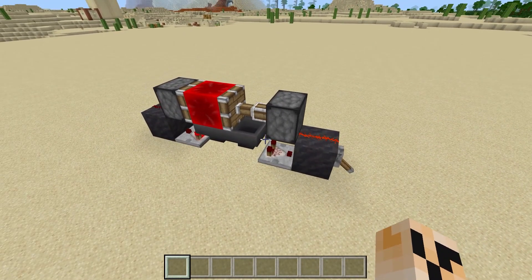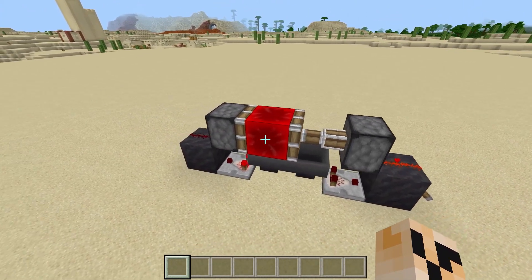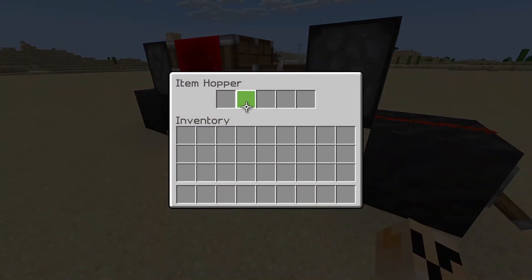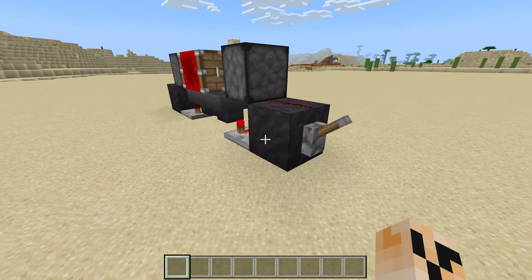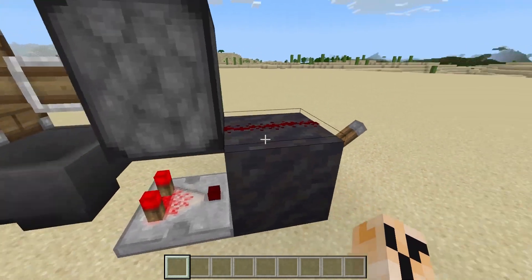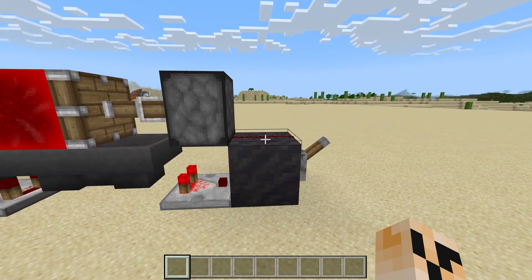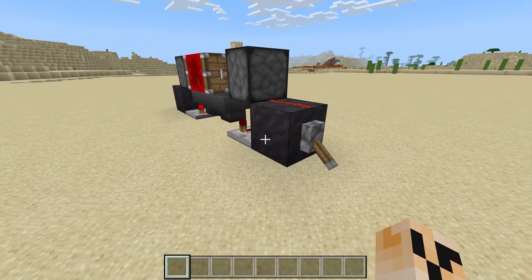Last but definitely not least, the one you've probably all been waiting for: the famous Etho hopper clock. It's been in the game for a very long time, Etho created it, and it's amazing. You can fill up all five slots with stacks of items and vary your time from one item to however many fill the whole hopper. It passes the item back and forth, locking each side alternately, and sends a pulse signal out either side. Okay, this is pretty noisy — let's turn it off and I'll show you how to build it.